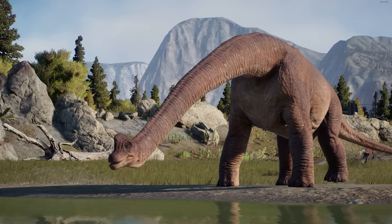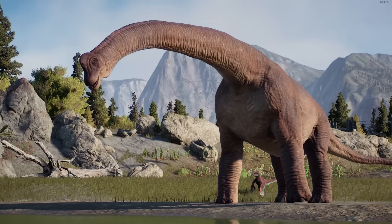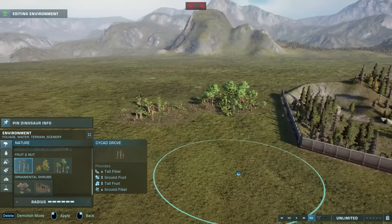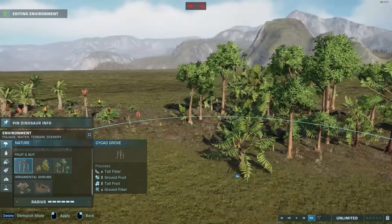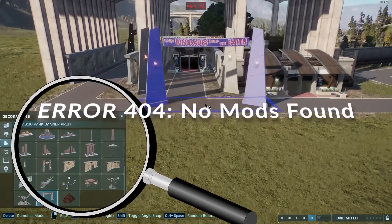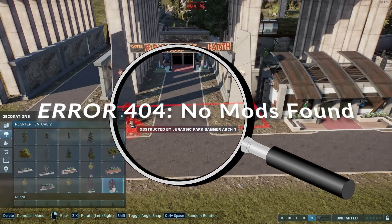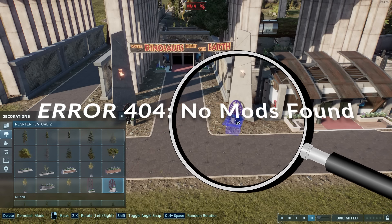These tips are for sandbox builders who want to build spectacular parks. This is not a tutorial about the perfect balance of ground fruit and tall nut and the grassland to forest ratio. I still play the game unmodded so you don't need any mods for any of these tips, just a little bit of imagination. Let's get started!